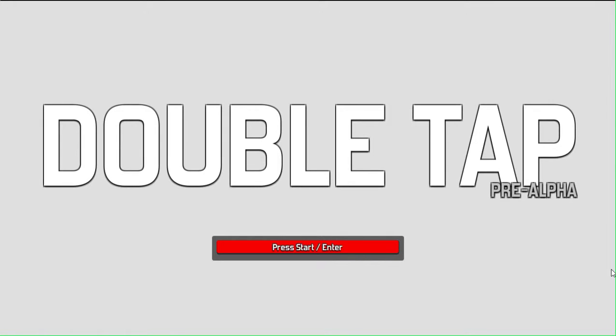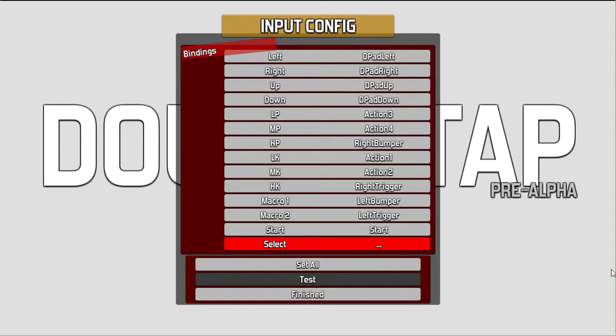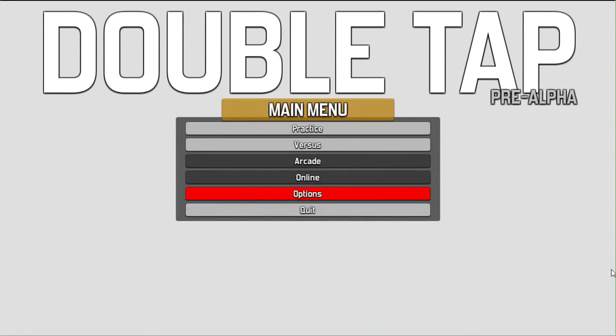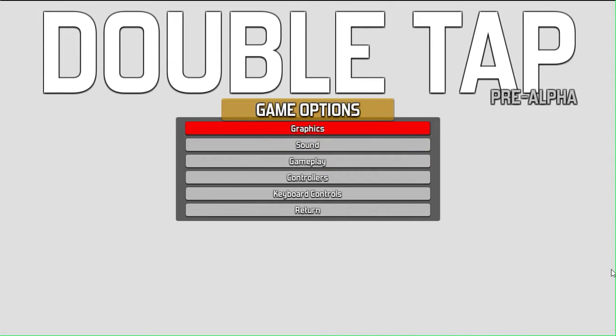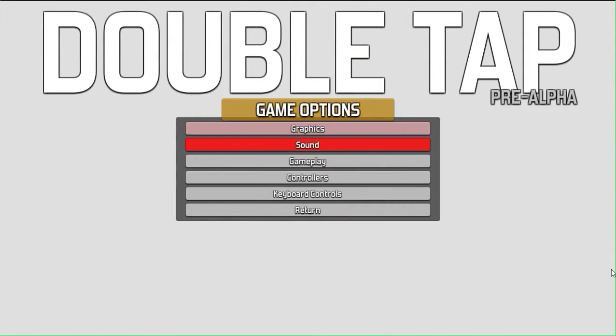Welcome to Double Tap. This is a pre-alpha of a game or game engine that a guy named Will Graham is making. This is the input configuration. One thing I don't like right now is that every time you log into the game you have to configure your settings — there's no default settings. But then again, how can you expect everyone to have an Xbox controller? It's also pre-alpha.